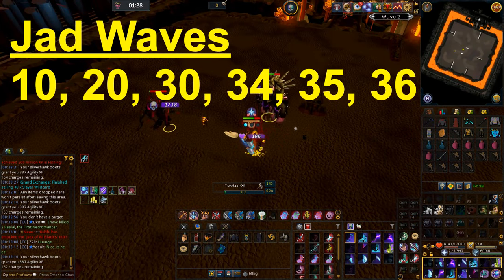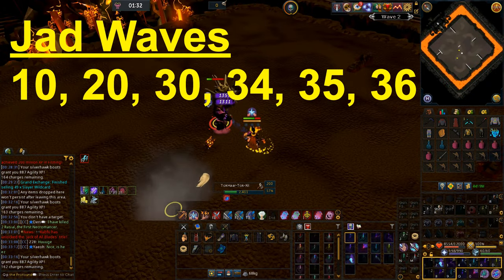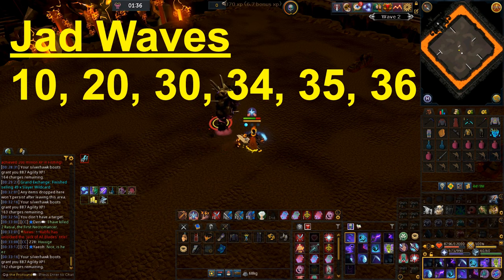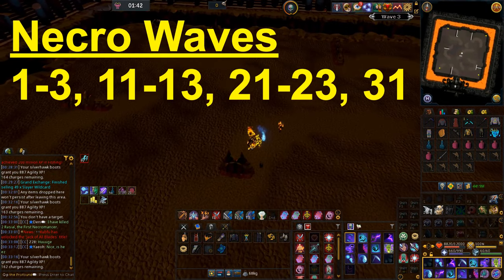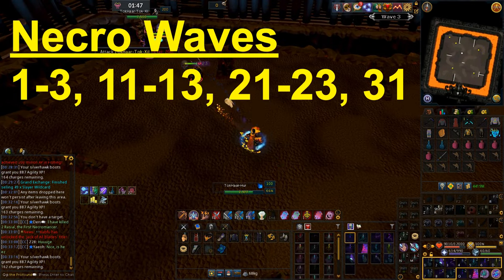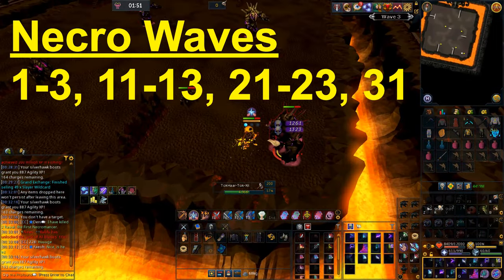The waves you need to worry about are 10, 20, and 30, which all spawn Jad. Then waves 34 and up also have Jad or the final boss. The easiest waves for Necromancy are the starting waves of each 10-wave Jad section — so waves 1 to 10 is one Jad section — and you can do waves 1 to 3 with Necromancy.